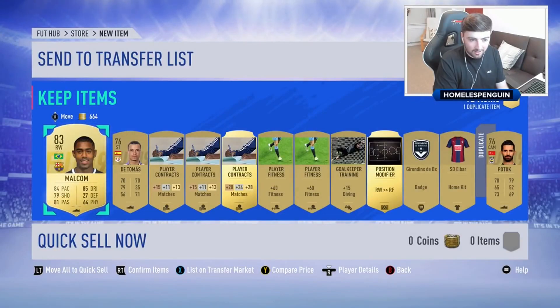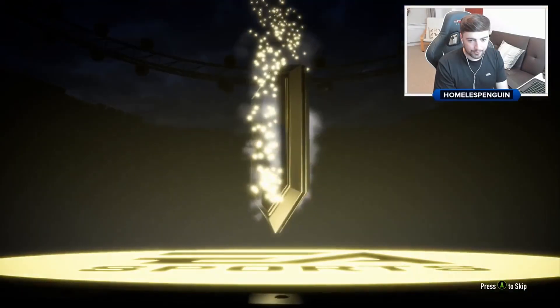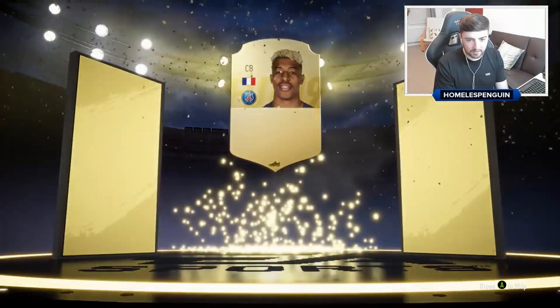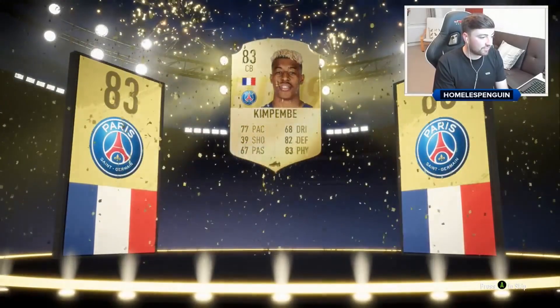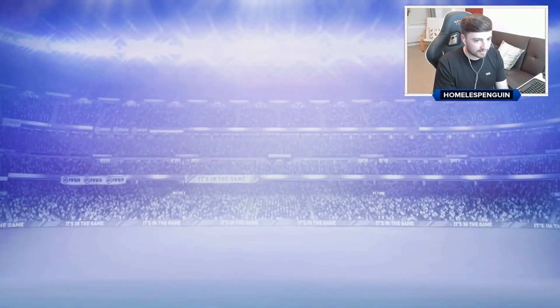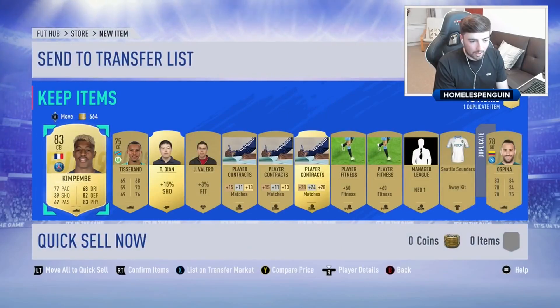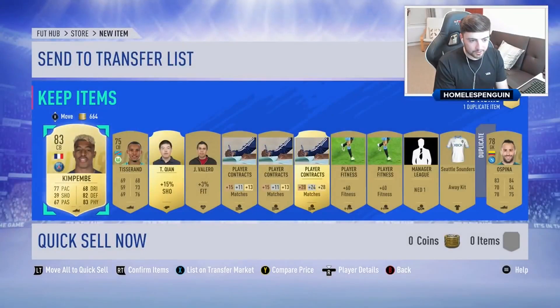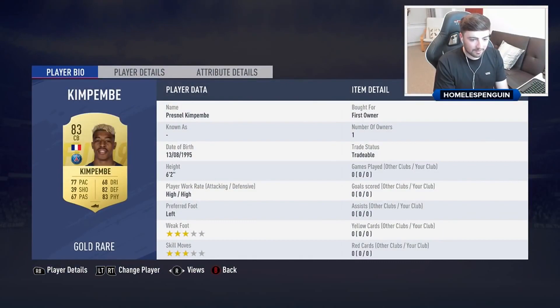9.6k buy it now — doesn't even look like he's going to sell. I reckon by the time the game comes out officially, like the 30th, this is probably going to be maybe about 15k. I think Mornay and Van Dijk have probably been Liverpool's best players. Centre-back, PSG — Kimpempe. Not bad. Kimpempe is going to be worth a few coins as well — 77 pace, 83 physical, 82 defending. That's a dangerous combo on a centre-back. High attack and high defensive work rates though — not sure I'd prefer that on a centre-back.